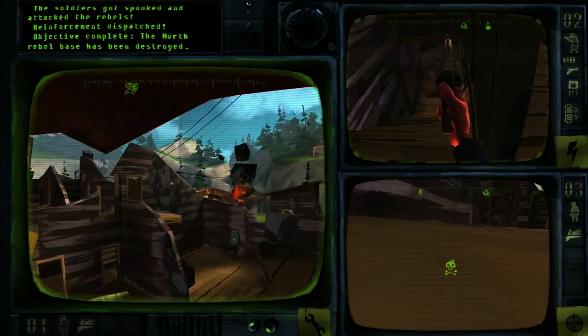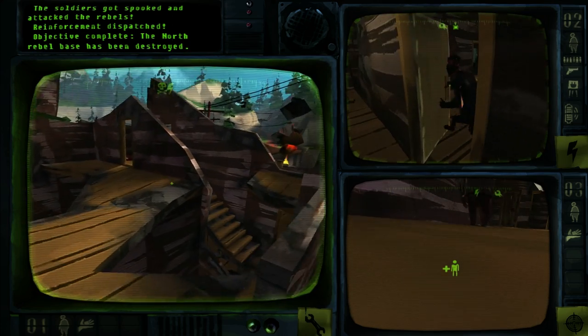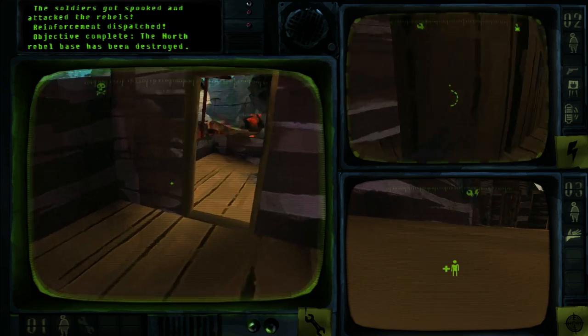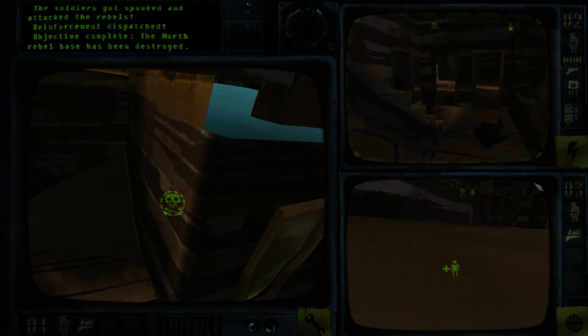Looks like we destroyed one of the rebel headquarters — that should take some of the pressure off. Thanks for taking a look at Signal Ops, we hope you enjoyed it. Visit our website for weekly progress updates and inside information. See you next time.